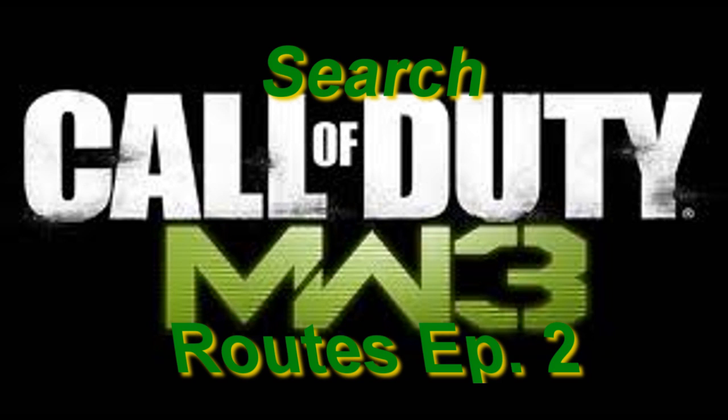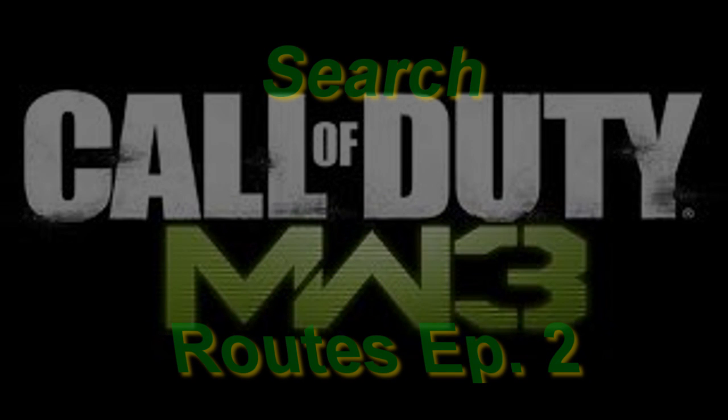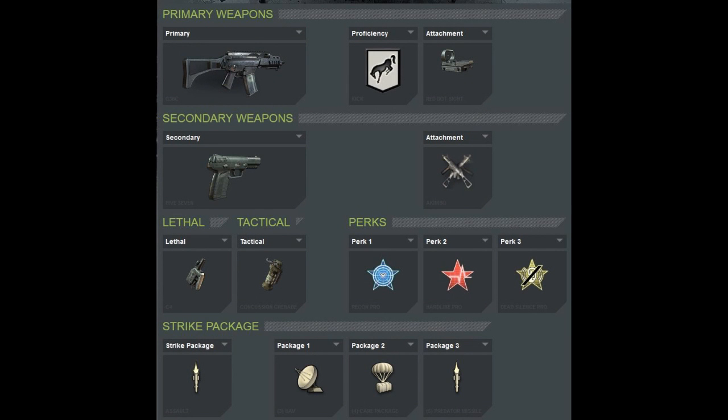That's how you want to attack it and confront it. Without further ado, let's get into my ideas and tips for the map Resistance. In today's footage we're using the G36C with kick for the proficiency, red dot sight, Kimbo 5-7, C4, Concussion, Recon, Hardline, and Dead Silence. For the Strike Package we've got Assault, UAV, Care Package, and Predator — racking out killstreaks because that is the job of this class.